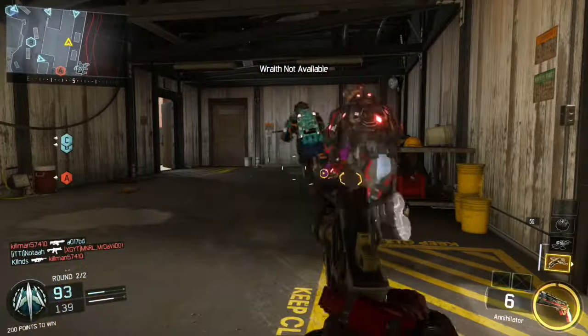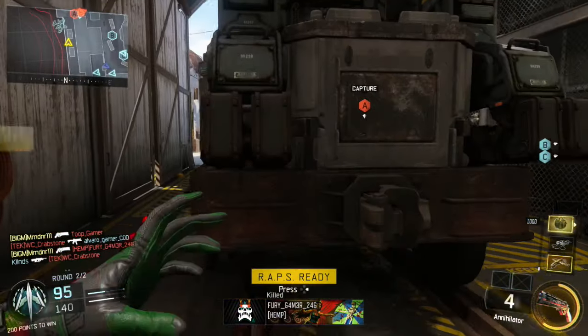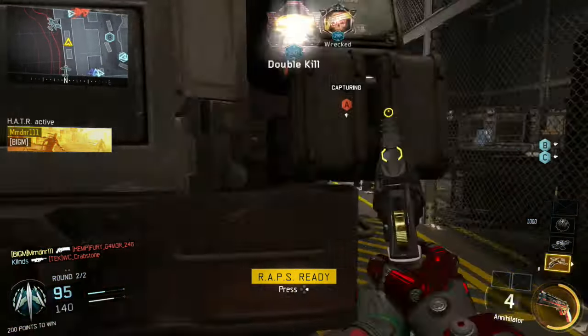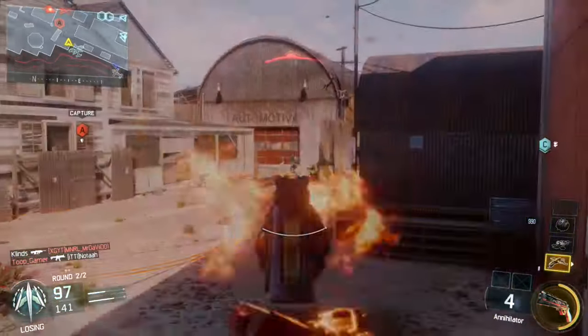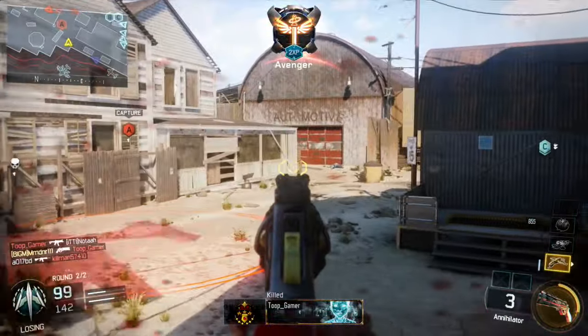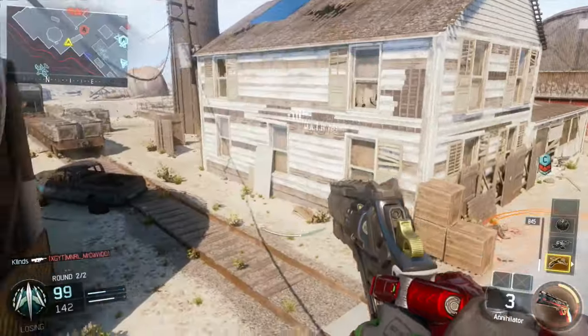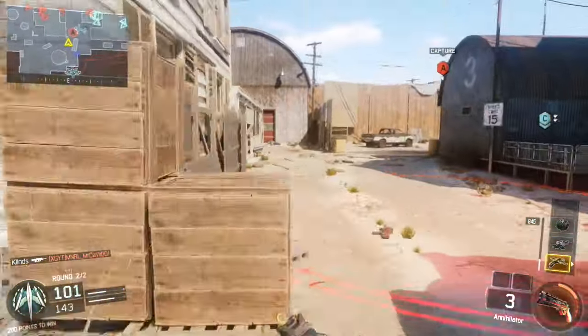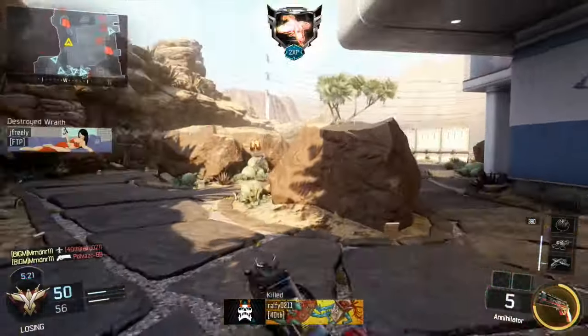Moving on to tips — there are a few I thought were really good. You can see here I play really slow when I bring up the Annihilator, purely because my aim is so bad that I try to draw them out and get them from behind. I actually get some nice juicy kills with it in this video.